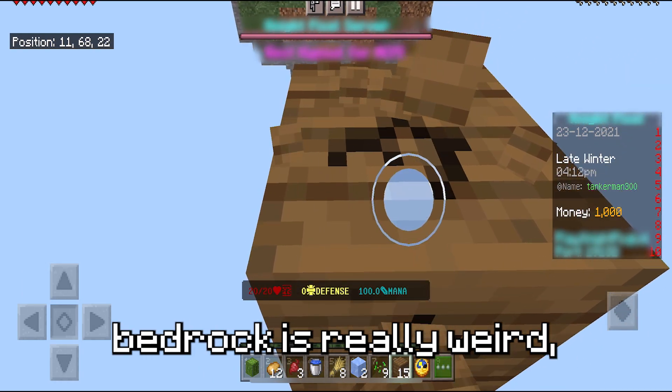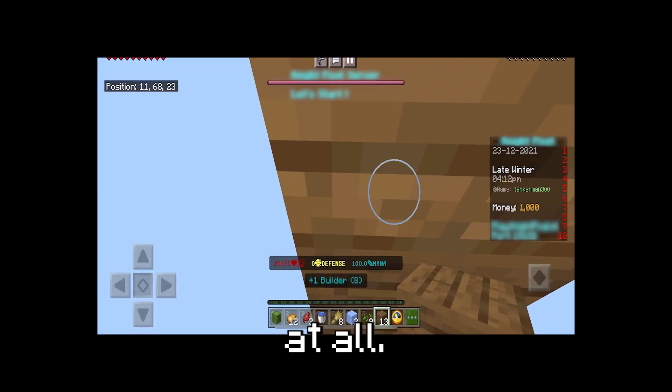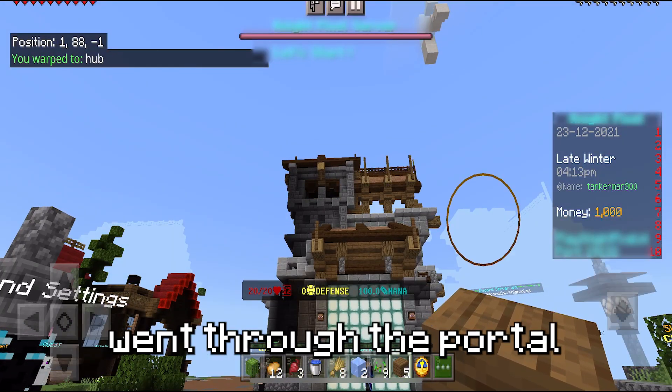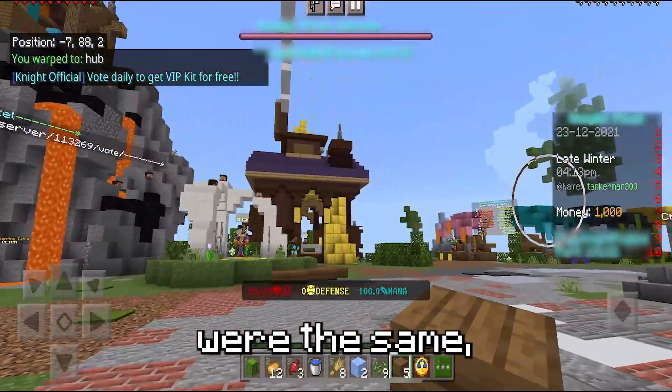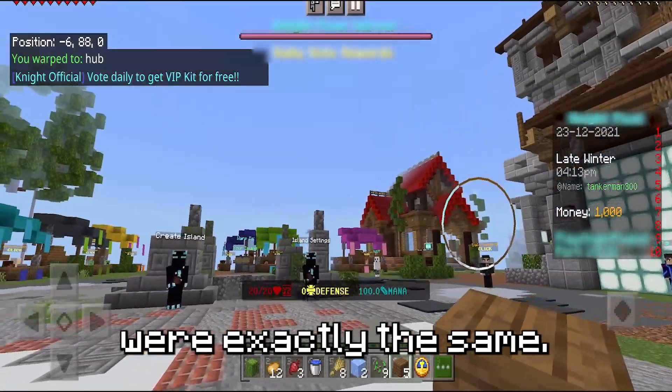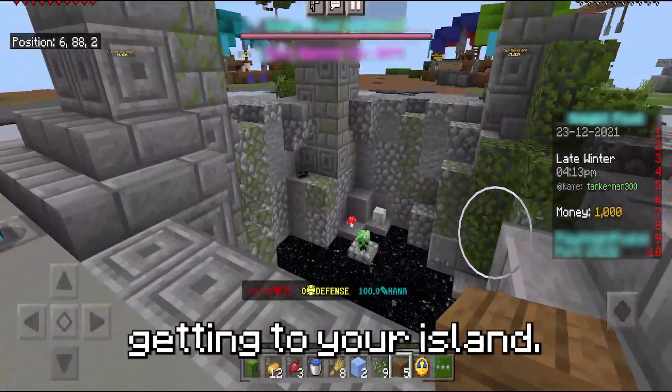Bridging in Bedrock — specifically Pocket Edition — is really weird, and I did not understand it at all. I successfully went through the portal and ended up in the hub, where I saw a lot of similarities. A lot of the buildings were the same, and even some of the NPCs were exactly the same. They had the same sort of center thing where you could jump into to get to your island.